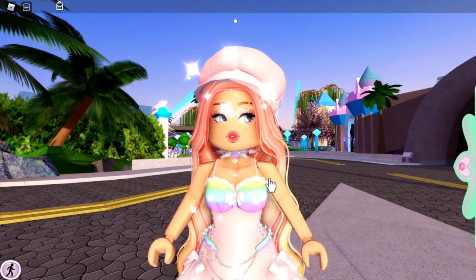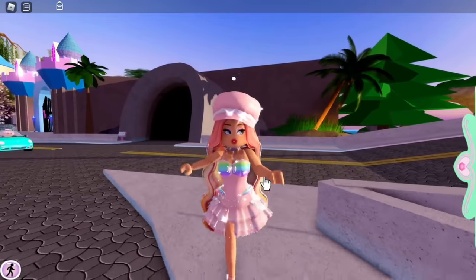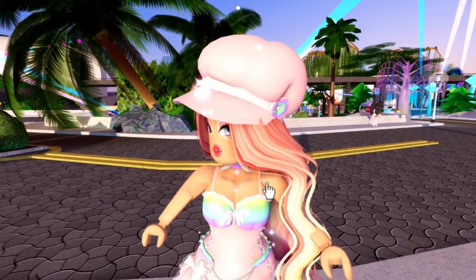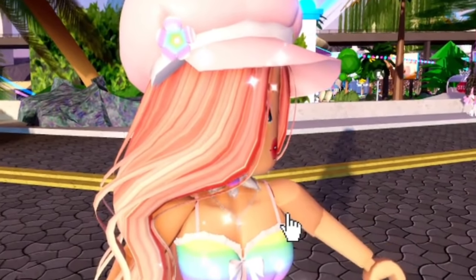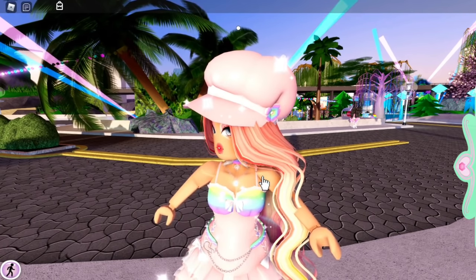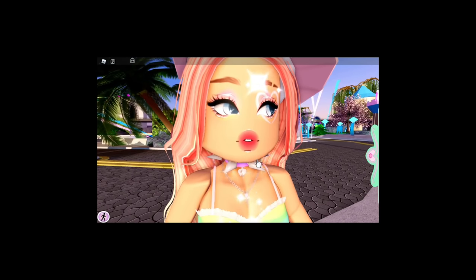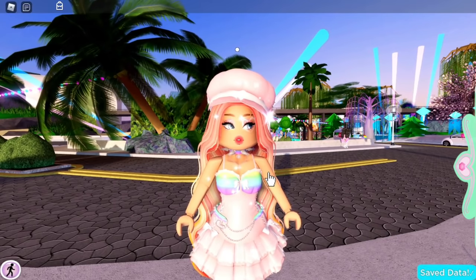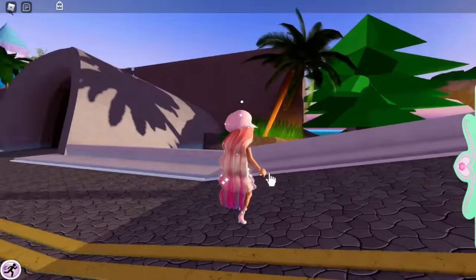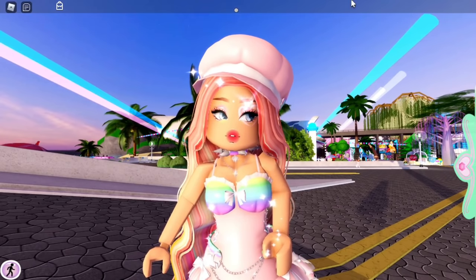So here's the challenge: I have to make two different outfits — one on this alt account and one on my main account, 'Call Me Hayley X.' I'm going to go to Sunset Island to get a theme idea, since I have no theme ideas and I'd probably be biased giving myself one. Whatever theme Sunset Island gives me, I'll make an outfit on both accounts.